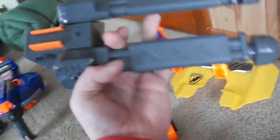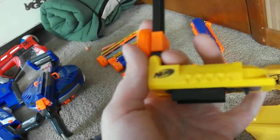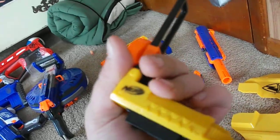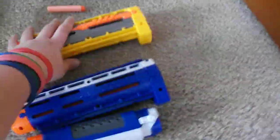And then we have the Stampede grip slash tripod, we have the Mega tripod, and then we have the Assault grip from the Retaliator. We have a Stampede shield — pretty cool if you want to get a shield. And then we have my Longstrike scope, my Recon laser, and my Recon scope. Then we have a Longstrike barrel, Elite Spectre barrel, Retaliator barrel, and Recon barrel.